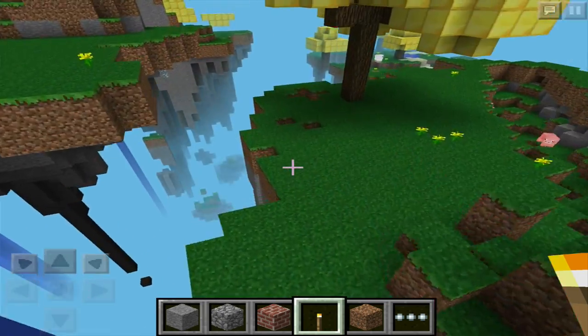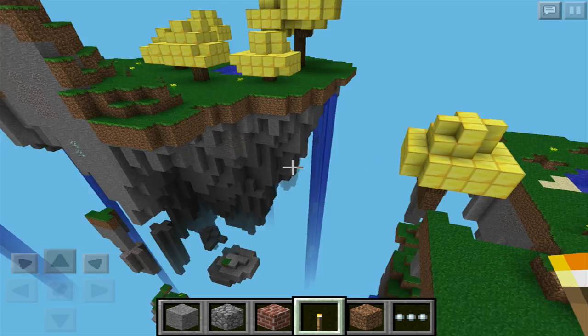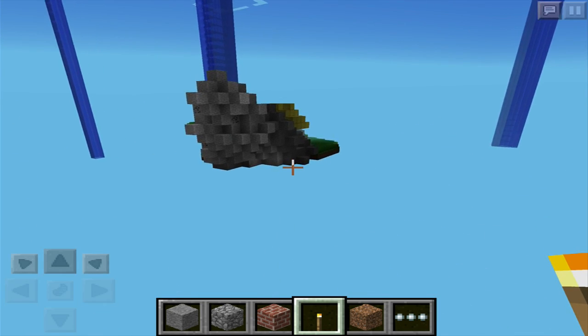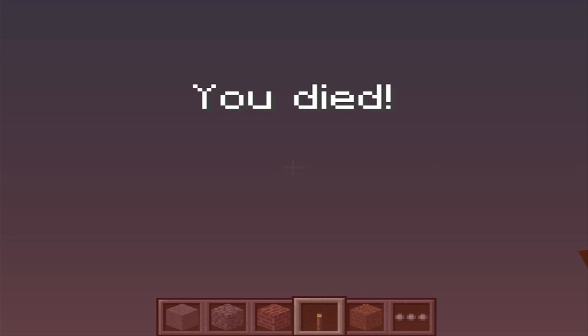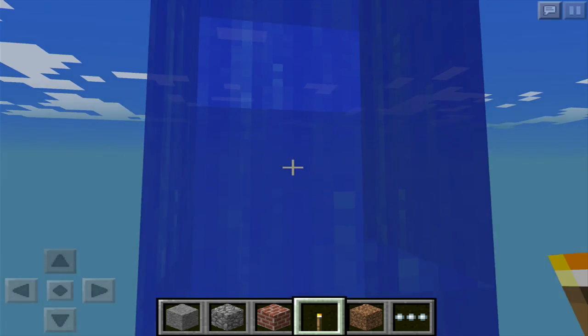This looks pretty cool — you pretty much get these little mini floating island thingies and you just survive on them. There's not really anything down here, like I think there's only one thing right here, and after that you just fall and you die right there. That's how it happens. So that is the map right there.